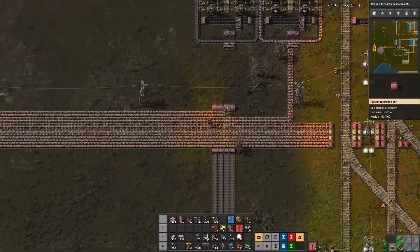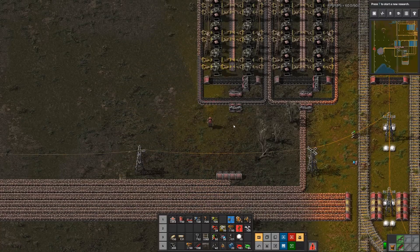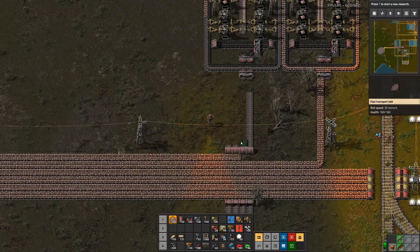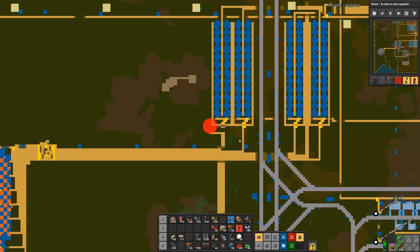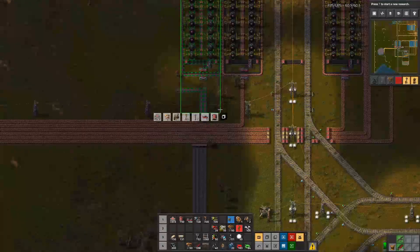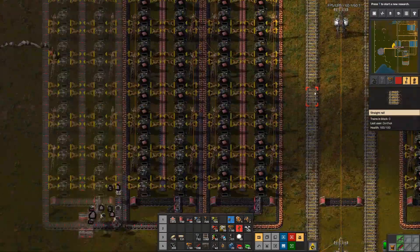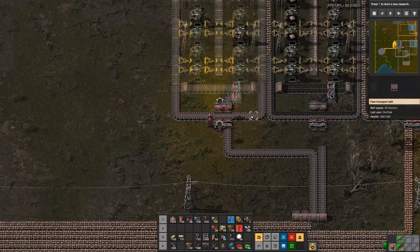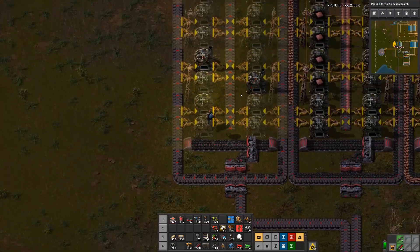We brought in four lanes here but we didn't really need four - we only needed two right here. For the moment we're going to feed one into here and wait until the copper clears out of it, and feed the other one this way. We will make a copy of this smelter array like so and put it right next to it.